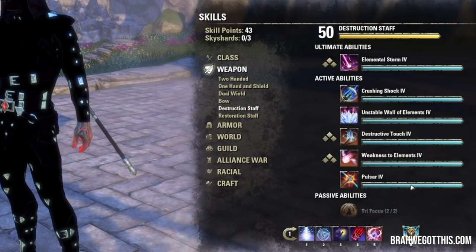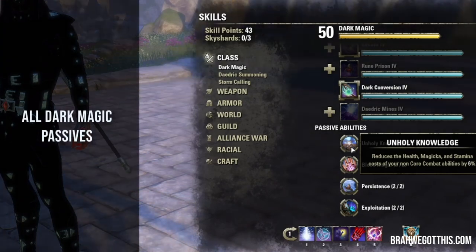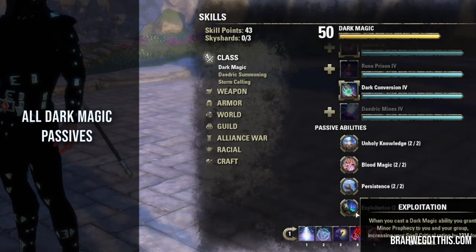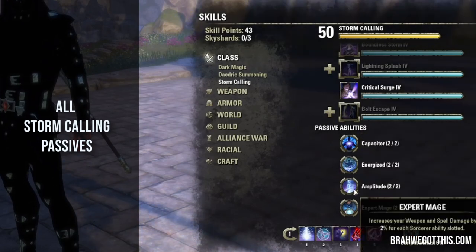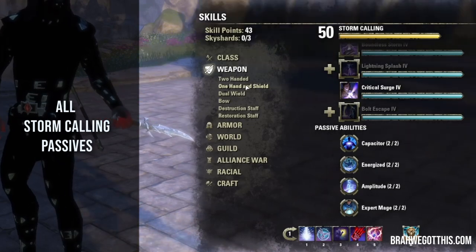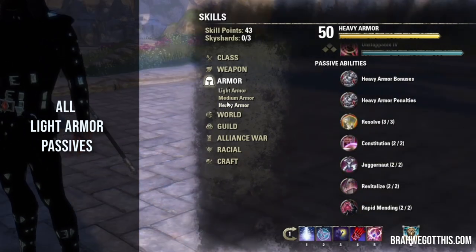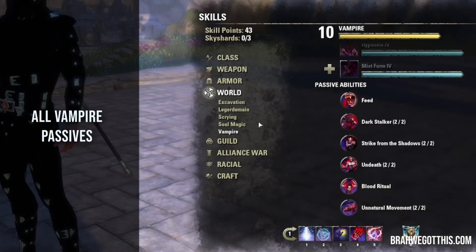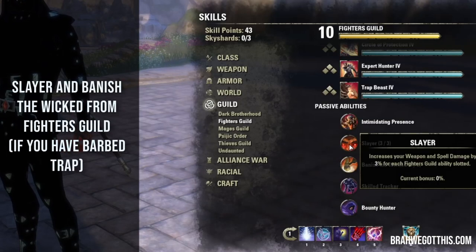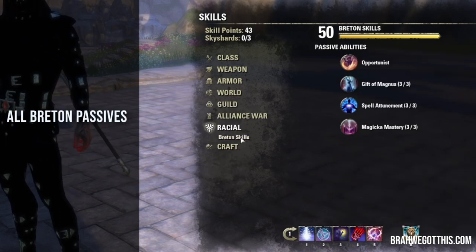For passives, you want all the Dark Magic passives — Unholy Knowledge reduces ability costs, and Exploitation gives Minor Prophecy when you cast an ability, letting you stack Minor and Major Prophecy. In Daedric Summoning and Storm Calling, get every single passive. Destruction Staff and light armor — get all passives there. You can also get medium armor passives since we use a little. Vampire — get all vampire passives. If you have Barb Trap slotted, get Slayer from the Fighters Guild and Banished the Wicked from Undaunted. From the Mages Guild get Magicka Controller, and of course get all your Breton racial passives.